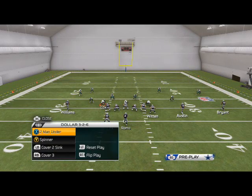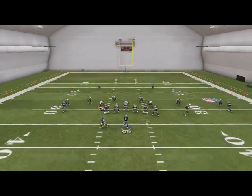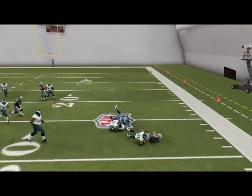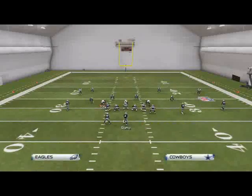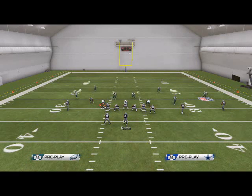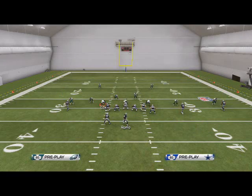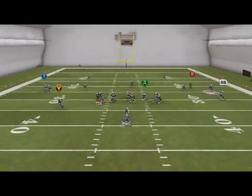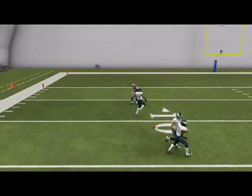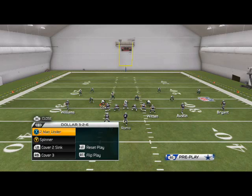Against Cover 2 sink, RB will still often be open, though not as good as against Cover 3 — they're trying to take away the flats, but you can throw it and you're rarely going to throw an interception on that route. The second read I really like against Cover 2 sink because of the way the user catch works — he just gets big and the corner doesn't, so we can take advantage of that and play a user-catch game. We could adjust the roster and put Jason Witten or Dez Bryant there — someone with good catch-in-traffic.